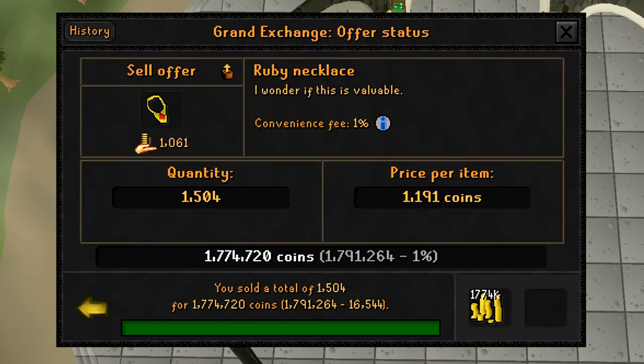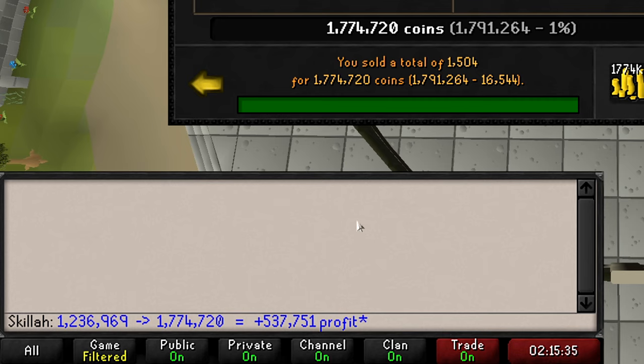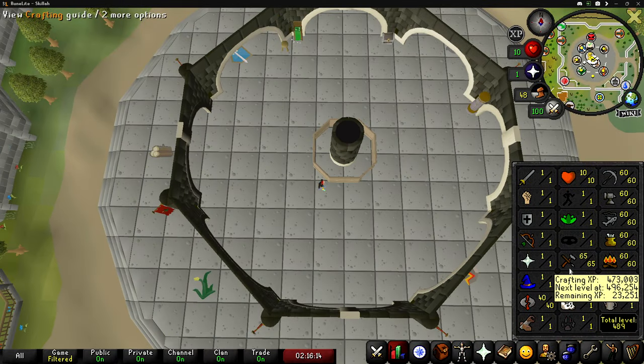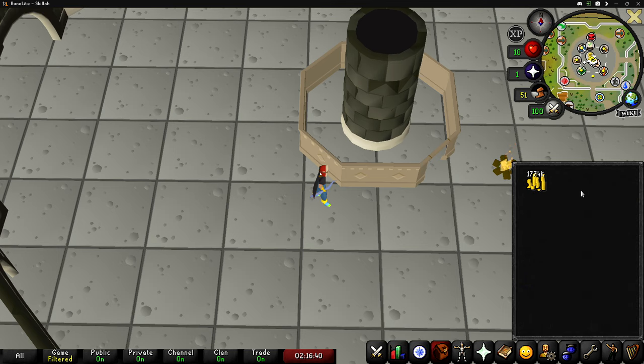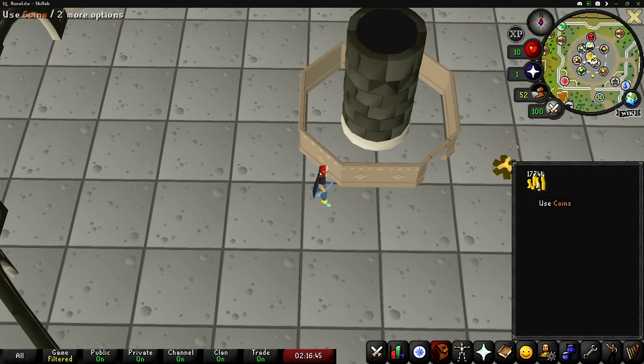I just sold my 1,500 ruby necklaces for 1.77 mil. I bought all the supplies for just over 1.2 mil, made the necklaces and sold them all for 1.77 mil, which means that we made 537k profit. So not only do I have 473k crafting XP now at level 65, but I also made over 500k. And that is why we are making ruby necklaces. Now I'm going to put all of this 1.7 mil back into more materials.